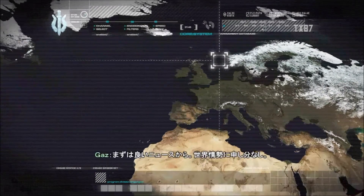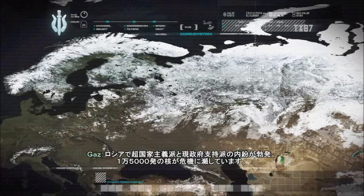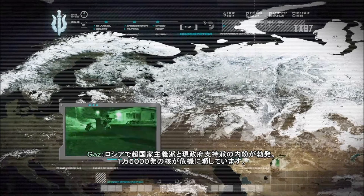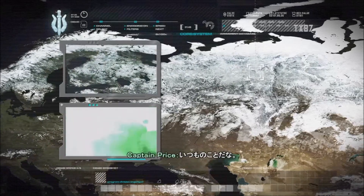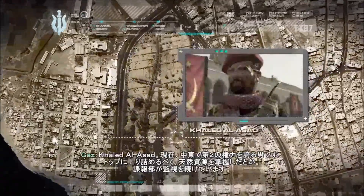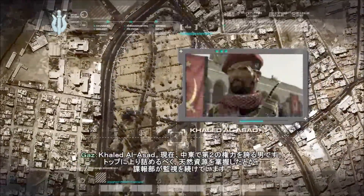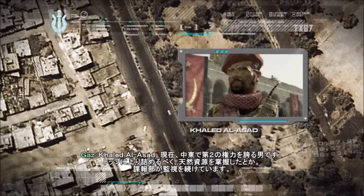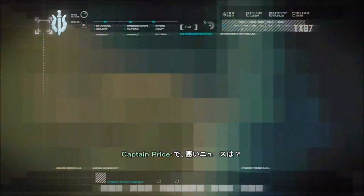Good news first — the world's in great shape. We've got a civil war in Russia, government loyalists against ultranationalist rebels, and 15,000 nukes at stake. Just another day at the office. Khaled Olasad, currently the second most powerful man in the Middle East. Word on the street is he's got the minerals to be top dog down there. Intel's keeping a line in. And the bad news?